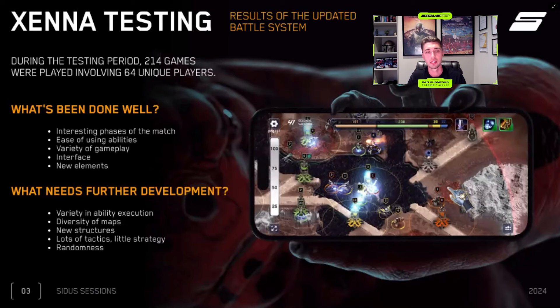From the team, we've received many valuable reviews that will help us improve the game. Participants expressed the desire to see much more unique abilities and different methods of application. The balance of current abilities requires careful analysis to eliminate overpowered and useless abilities. Interface optimization is also a priority to enhance usability. Introducing maps with varied numbers of players will help prevent a quick loss of interest. We're grateful to all testing participants for their contributions and hope they'll continue to play and enjoy Xena.